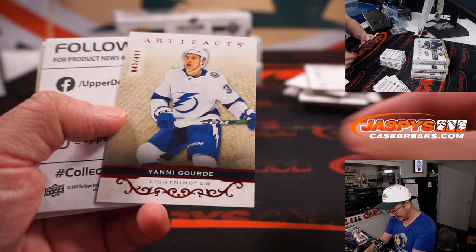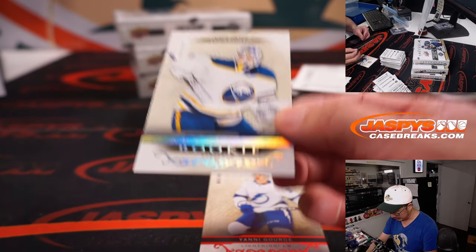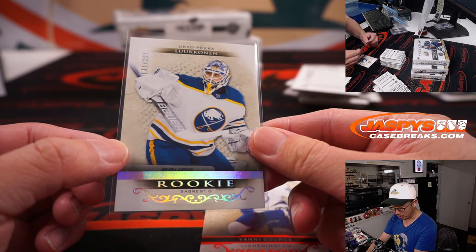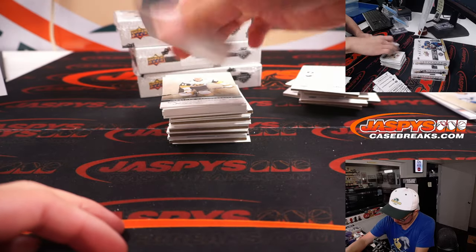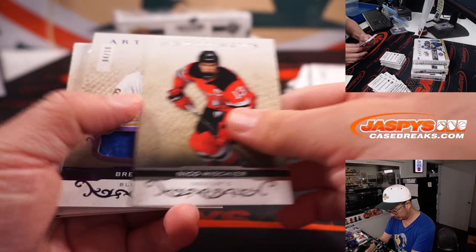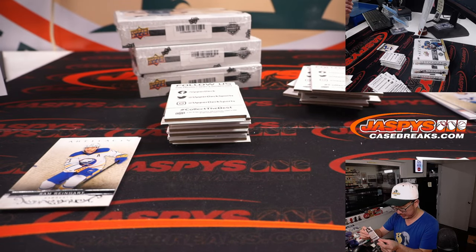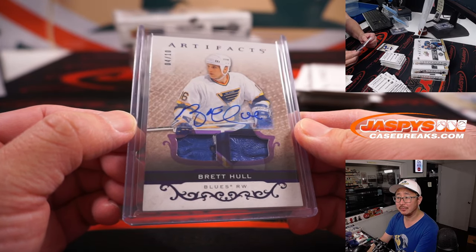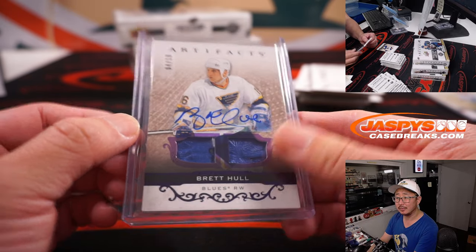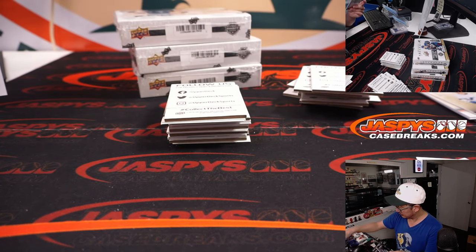Nikolai Ehlers and Yanni Gurd to $4.99. And we got Uko Pekka-Lukonen to $2.99 — Artifacts rookie card for Rick and the Buffalo Sabres. And we got a Brett Hull — wow — four out of ten, dual relic and autograph, for Jordan Miller, St. Louis Blues. And we got a year one rookie sweaters, Ty Smith, Devils.